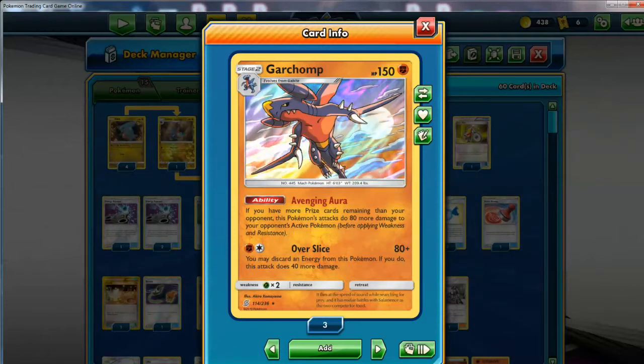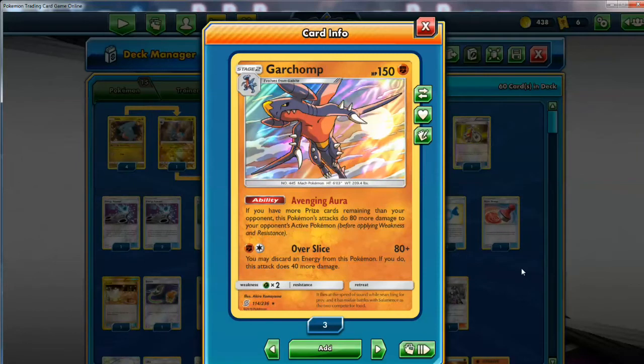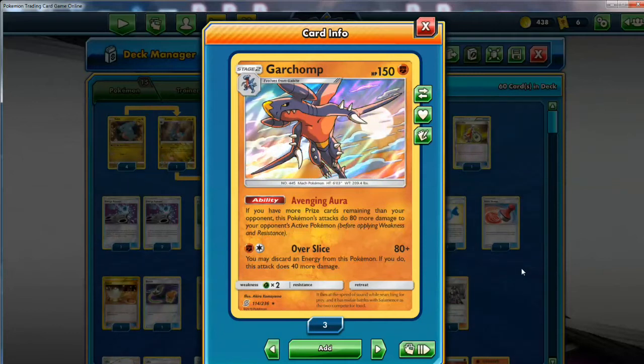Even though he won't be the greatest deck, he's still gonna be pretty cool, and you do have some decent matchups. The great thing about this guy is, of course, Free Retreat - perfect for stage 2. 150 HP is very good, standard these days. You've got a strong ability and a decent attack. Over Slice, you do 2 for 80 - Fighting Energy and another energy - and you have the option to discard an energy from this Pokemon to do 40 more damage. This basically maxes out at 120 for 2 with a discard.